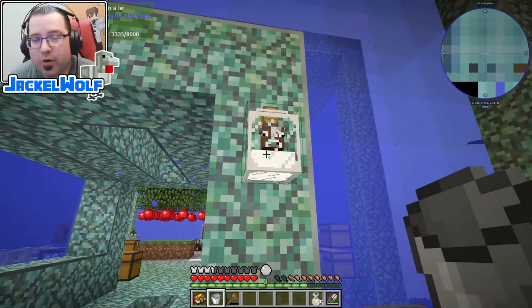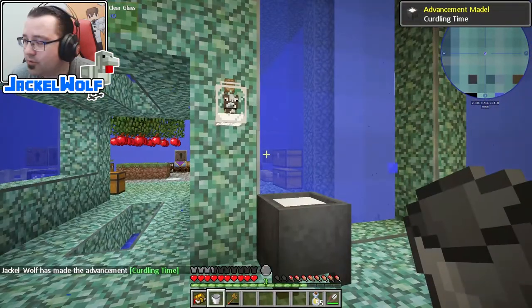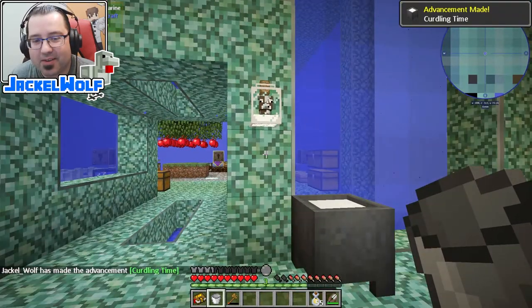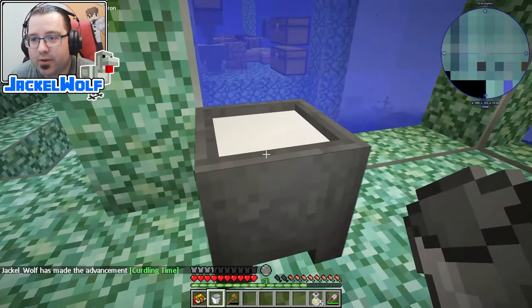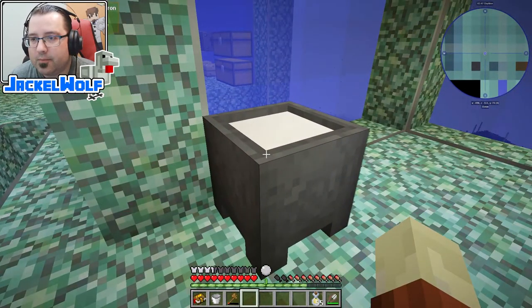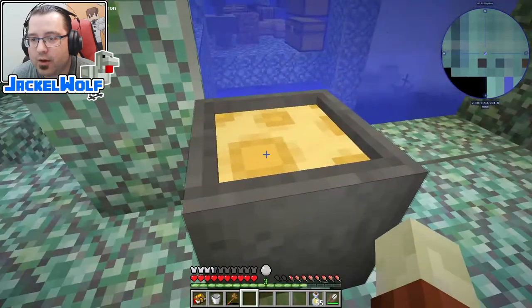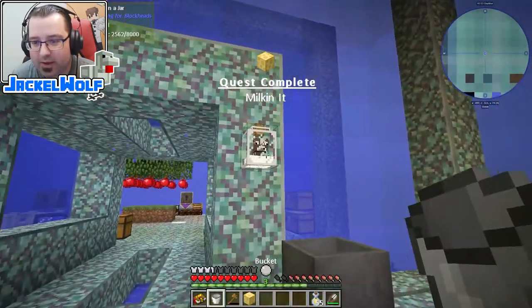We're not quite there yet with the milk, but I can actually start making this cheese now. Basically, I've taken a bucket of milk and thrown it into the cauldron. We give it a few seconds — there you go, it has now turned into a block of cheese. We right-click — there you go. Quest complete: milking it.